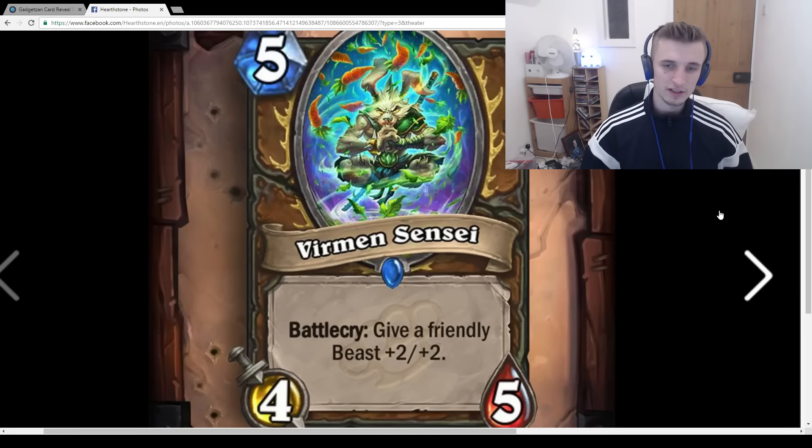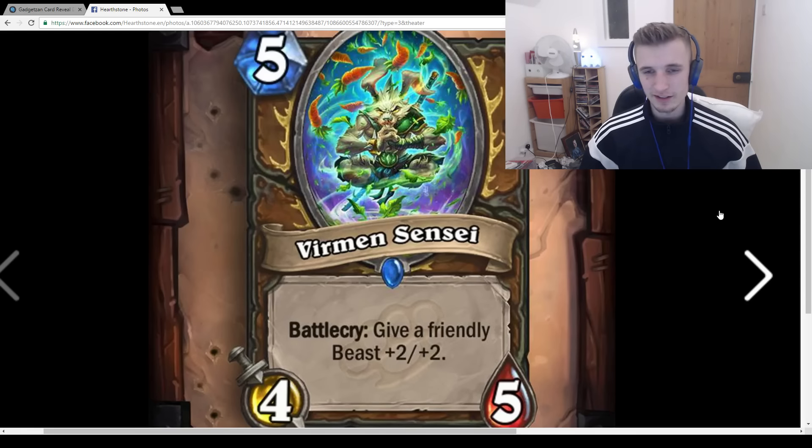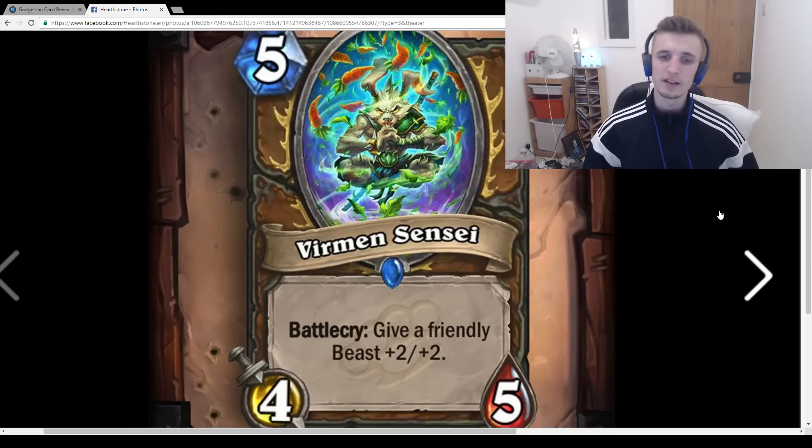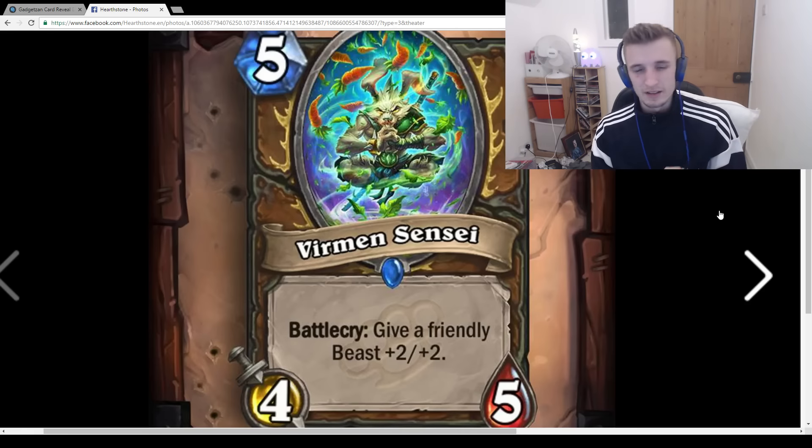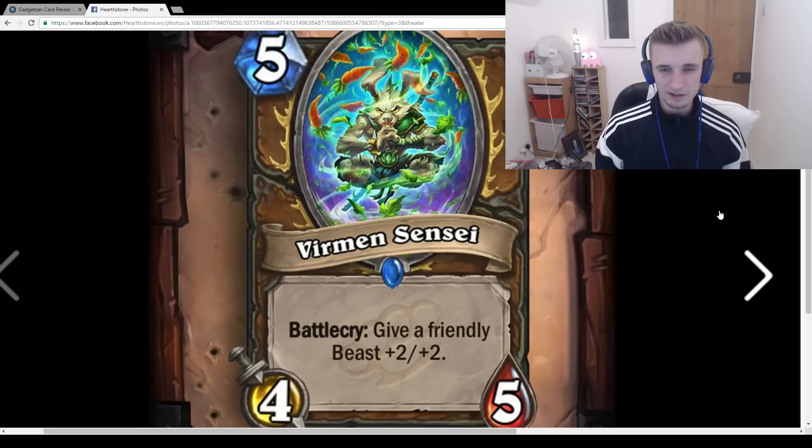Beast Druid can be built more aggressive or more mid-rangey. It feels like the only time this is ever good is when you coin Stranglehorn Tiger and then play this the turn after. What it's doing is strong, but if you're playing this card it feels like you're going to have a slightly higher curve, slowing the deck down and making it more clunky.